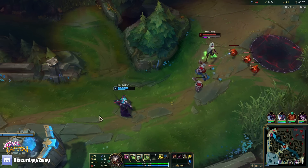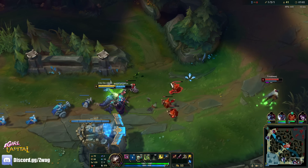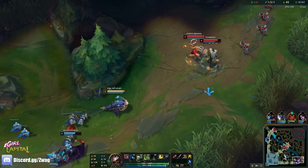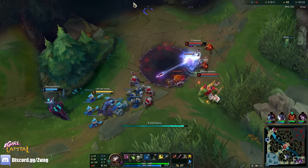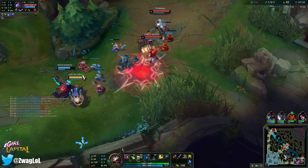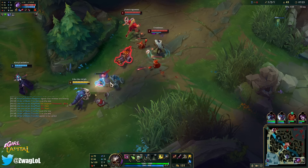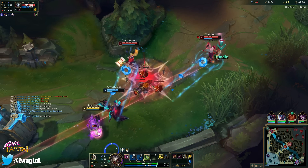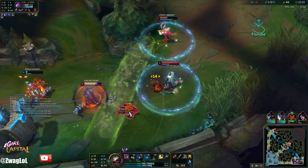I was expecting them to run away, but they ran towards our turret, which was so weird — it's because Shaco was here, I didn't even notice. It's all right. Once I get this Rageblade, I'm going to melt them. Oh my god, I'm not getting any of these minions. They keep living with one HP. I don't want to give him a fourth shot. She's going to live.